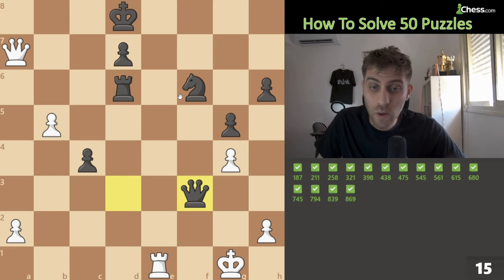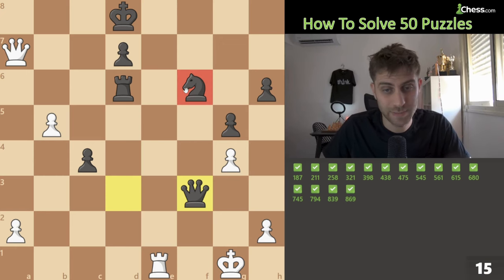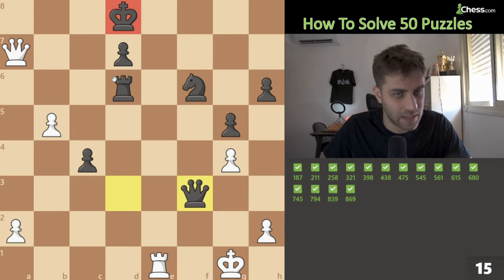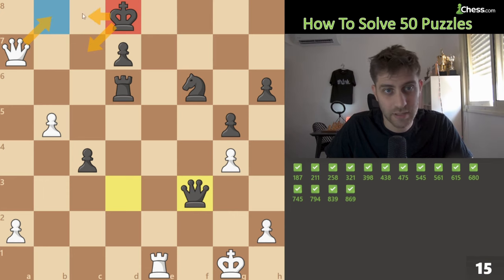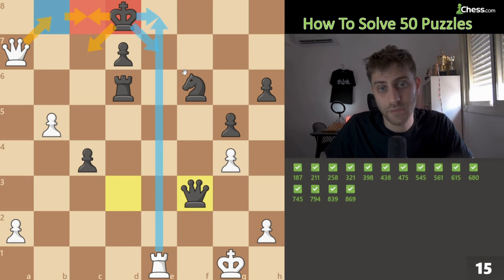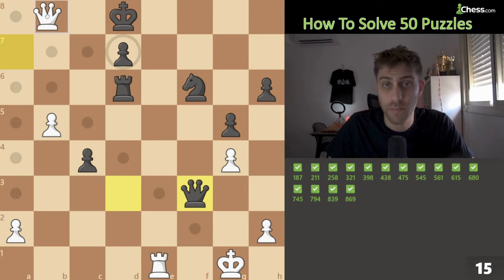Queen f3. We are down a full knight with equal pawns. What about this king? Queen b8 check — let's think: it's checkmate because king c7 cannot be played because of this queen, king c8 same answer, king e7 and king e8 are blocked by this rook preventing the king from escaping to e5. So queen b8 is checkmate on the board.